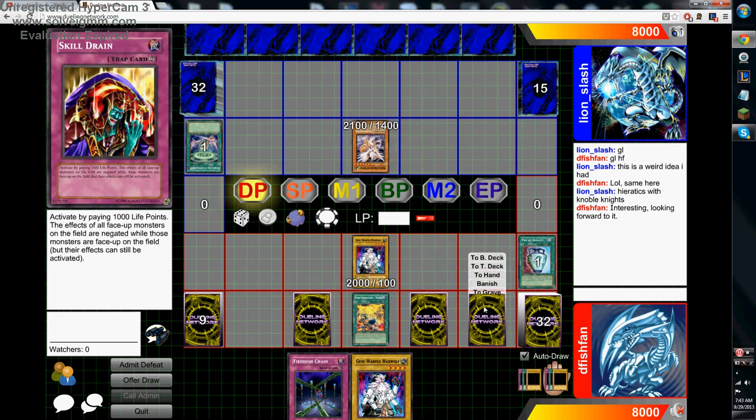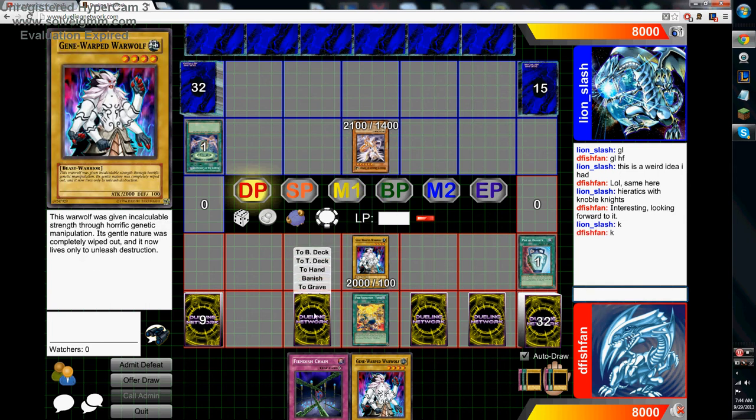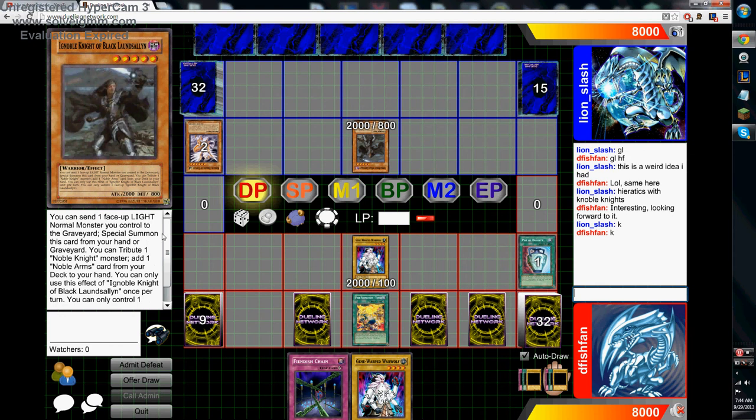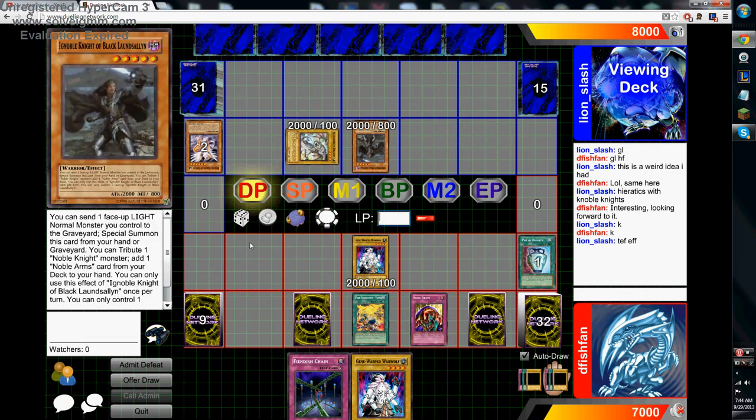It's a pretty gross build. My War Werewolf's at 2100, with this it's going to be at 2900. I don't want to activate the Skill Drain yet, because I want to change it to when I need it. Okay, you can send one — Faustian Bargain special summons. I don't know what it does, but I'm going to Skill Drain after that.